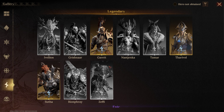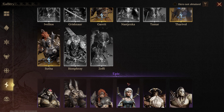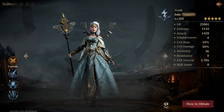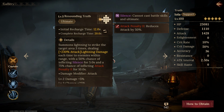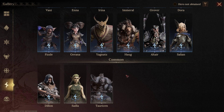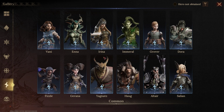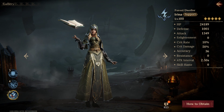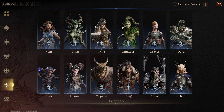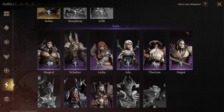My general strategy is: for waves that have tons of healers, bring the damage team — basically four damage dealers and one support. Sometimes I replace a damage dealer with Iola for that attack down control. I mostly used Irena this time, but Iola is great too especially if you have her fully booked. Irena gives you the attack penalty as well, so she's another good support unit to slot in.